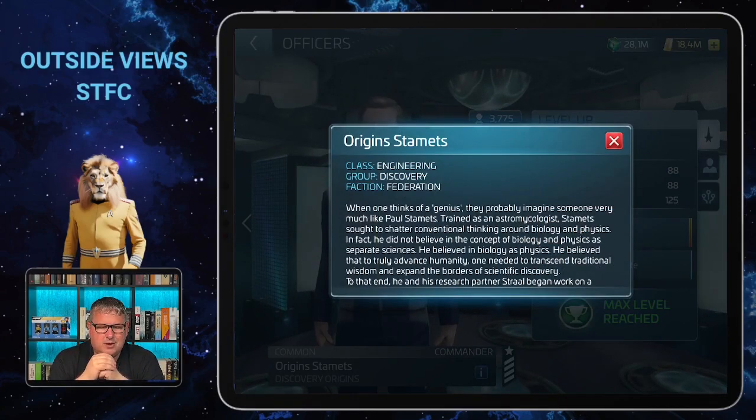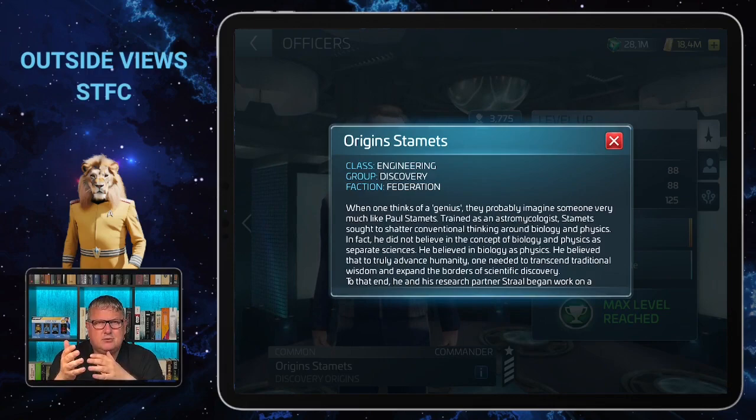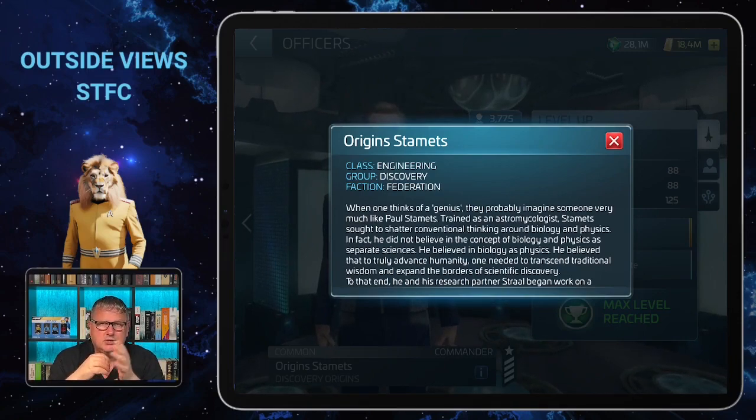He's from the Discovery group, which means if he's captain he can get synergy from others of that group if they're on the bridge with him, or if another one is captain he can give synergy if he's on the bridge. Engineering means he needs Engineering badges for upgrading.